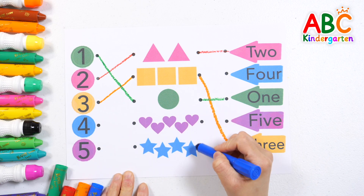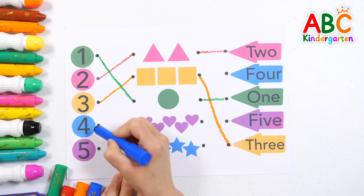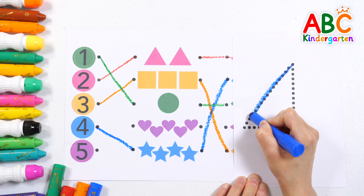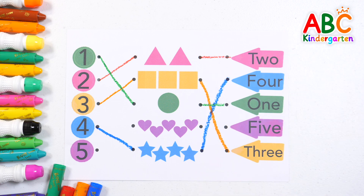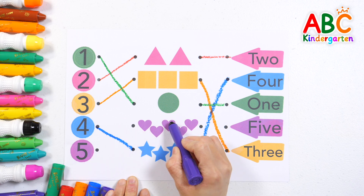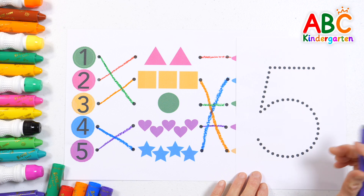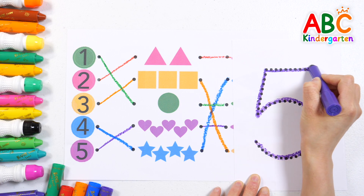Four. Four — find the correct picture and connect them. That's right! Four. Four — up and down. Let's write the number four in blue. Four, up and down, all through the town. Four. Up and down. Good job! Five. Let's write the number five in purple. Five. Good job!